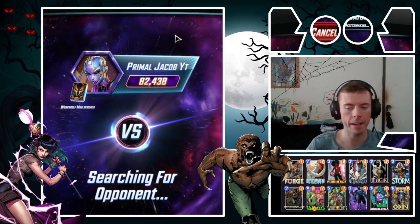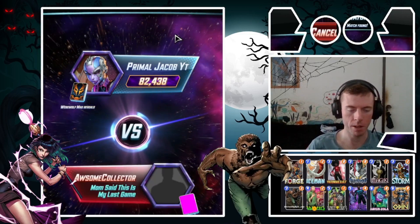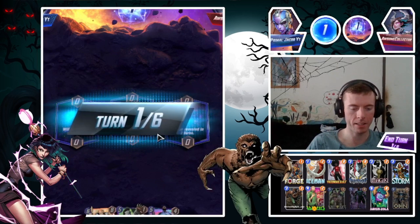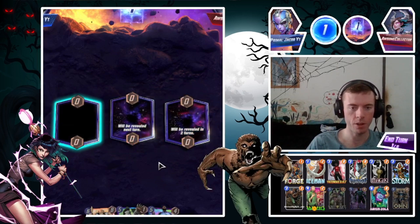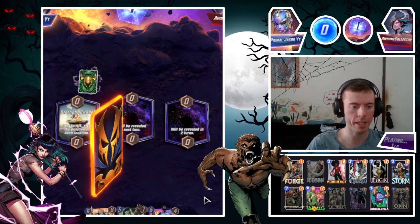Okay, so we've cut out Rescue for Ironheart to see how we go from there. Not too happy with how Rescue performs because everything's too high a cost to transfer power over to that one. Okay, so we've got the Iceman — we'll start off with the Iceman and see how we go.